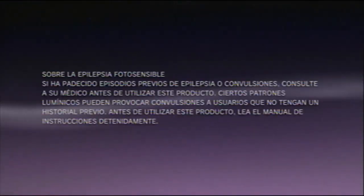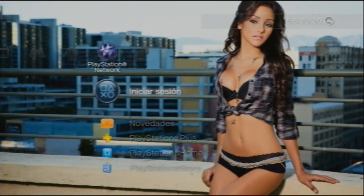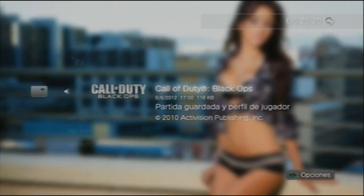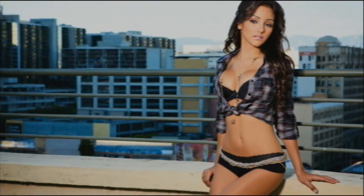Después de meter los archivos al pen, encendemos la play, metemos el pen. Antes de nada, tenéis que estar desconectados de PlayStation Network, tenéis que estar offline. Porque si os pillan conectados online jugando con los mods, aunque sean individual, os pueden banear. Vais otra vez a herramientas de datos del juego, vais a la carpeta del pendrive y aquí os saldrá el archivo del Black Ops. Le dais a triángulo y lo copiáis, lo sobreescribís. Va a pedir que si estamos seguros de sobreescribir. Ya en teoría ya tenemos los mods.